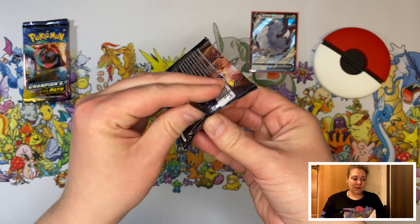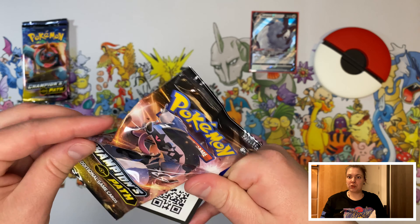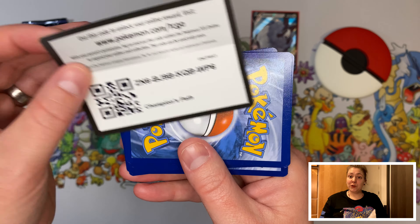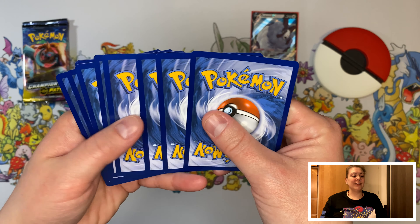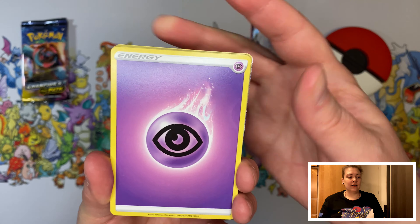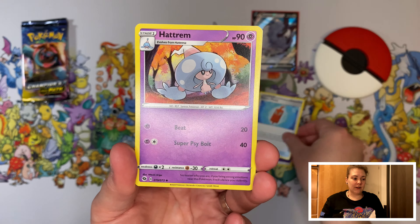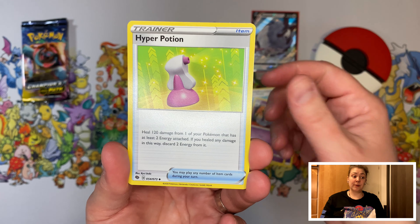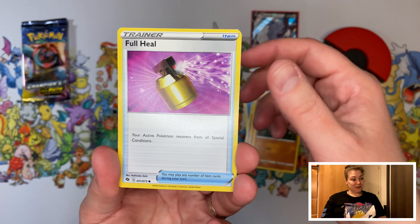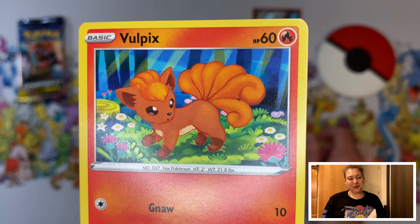Let's start off with the Galarian Zigs pack. I have a code card for you. I think it's for just like a Pivot Voltage set. We have a Rotten Fall, Hedra, Hyper Potion, a Majop, a Rony Coley, Full Heel, Potion — all cute full picks, love the artwork.